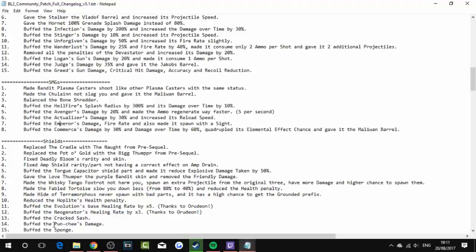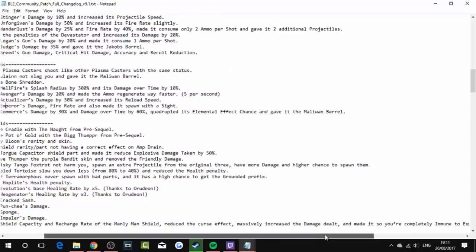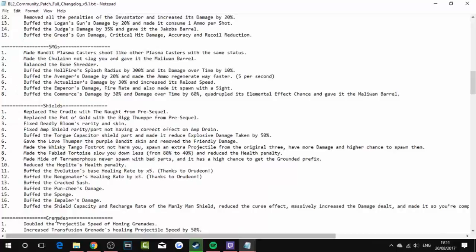Buffed the Neogenator's healing rate by 3%. Buffed the Cracked Sash, the Pun-chee's damage, the Sponge, and the Impaler's damage. Buffed the shield capacity and recharge rate of the Manly Man's Shield. Massively increased the damage output and made it so you completely negate explosive damage.